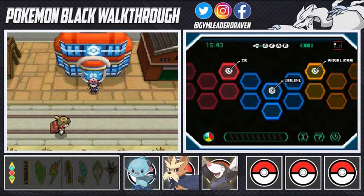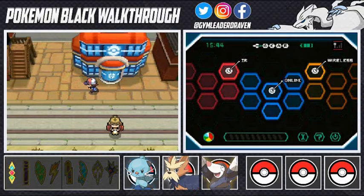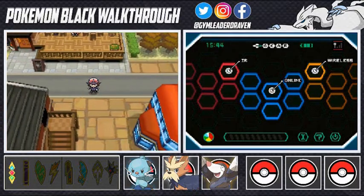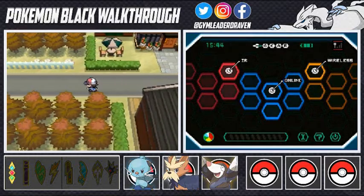What's up guys, it's me your host Draven, welcome to another episode of our Pokemon Black walkthrough. We finally got to Nacrene City, figured out there are a few things we can accomplish here - battle the gym leader, get some good items like the Mystic Water - but we realize we're not strong enough to take on the gym leader right now.